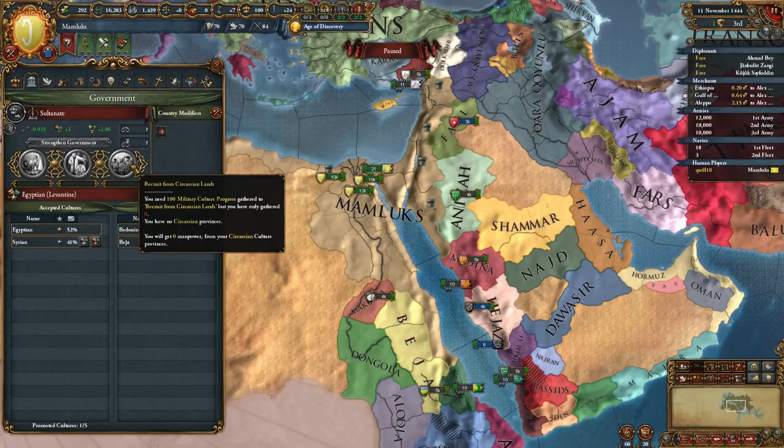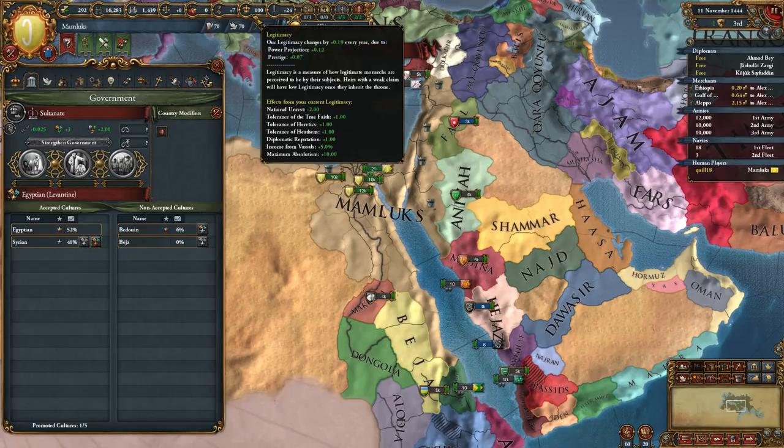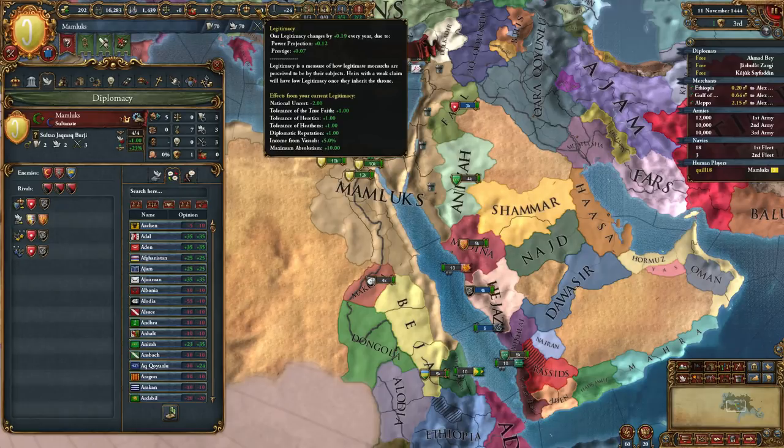We can recruit from our cultural lands to get a manpower boost, but again that value is zero because our Sultan doesn't have that kind of people. So you can already see the advantage of picking someone of a dominant culture in the land despite the fact that you will start with lower legitimacy. It will go up over time, but it's a balancing feature - low legitimacy versus high, and obviously there are bonuses to high legitimacy and penalties to low.